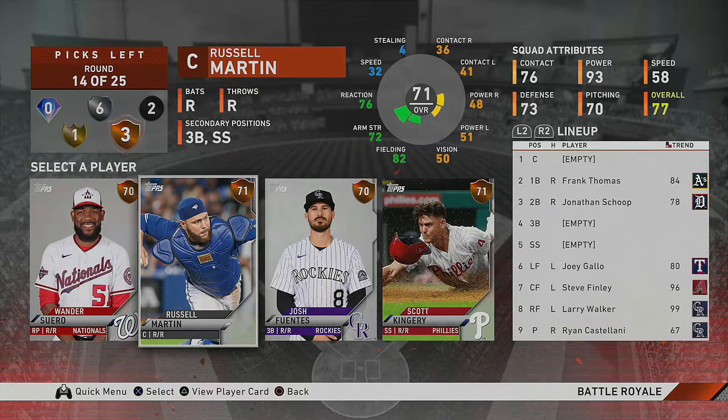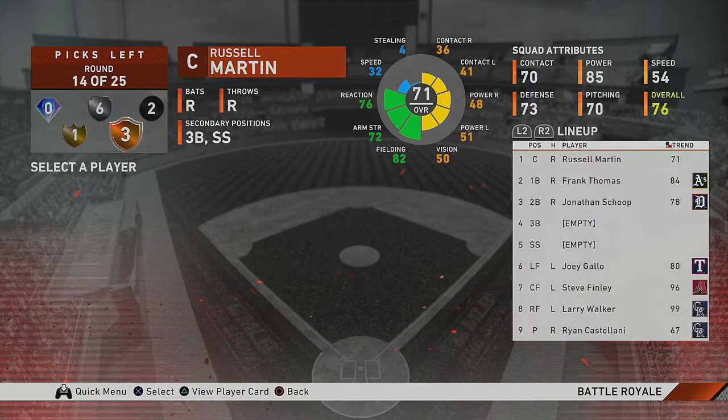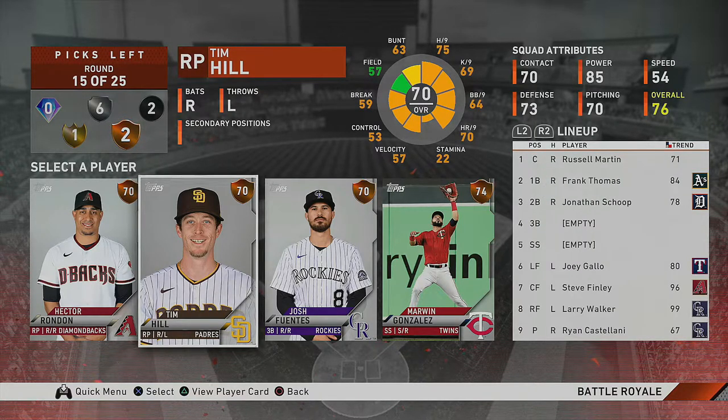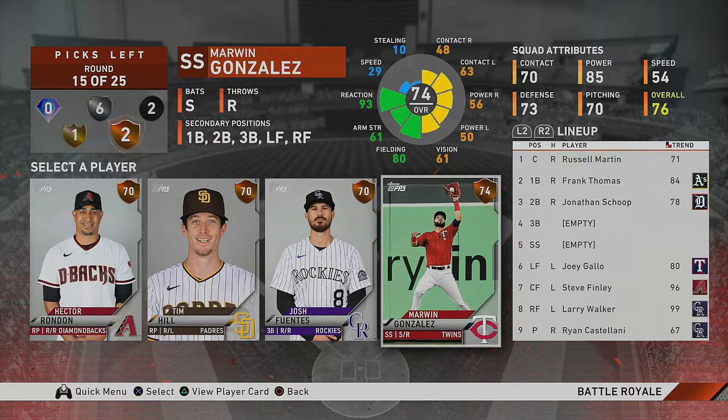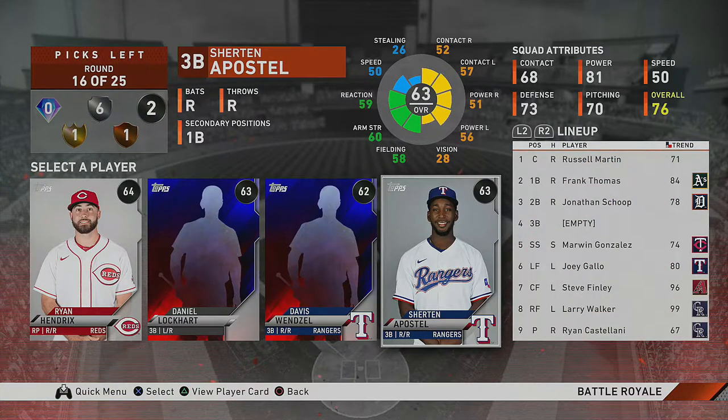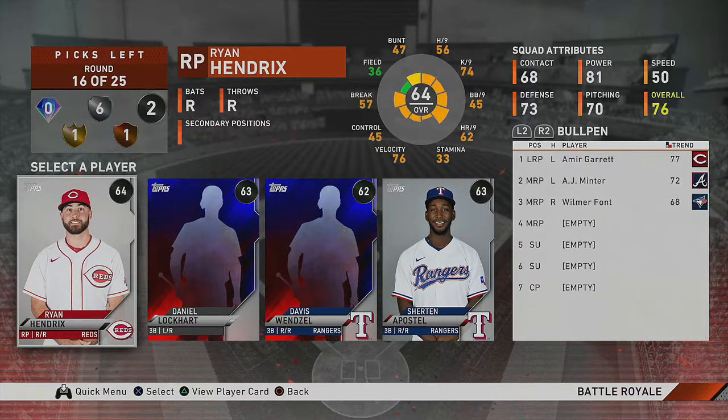We need to save bronze rounds for the bullpen, so I'm going to take Russell Martin as catcher. He's marked as the starter right now, but hopefully later in the draft we get a better catching option and can move Russell Martin to the bench. Another bronze round — going with Marwin Gonzalez, a bronze card who plays about six different positions all over the field. Hopefully he doesn't have to start for me, but if he does my offense is still pretty good.